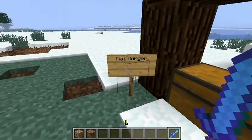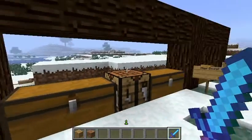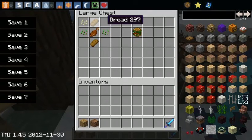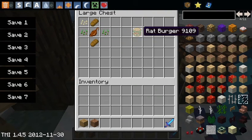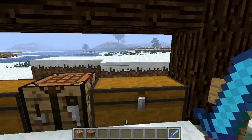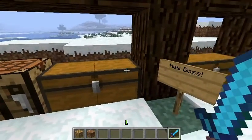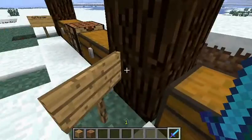Another thing you guys were asking me is how to craft a rat burger. Yeah, it's kind of unfair that I didn't show you how to craft these. Here's how you craft them: you put pumpkin seeds in the corner, seeds on either side, a cooked rat in the middle of two bread. This crafting recipe will give you a rat burger, which restores eight hunger points — so far the best food in MoCreatures or Minecraft for hunger points.